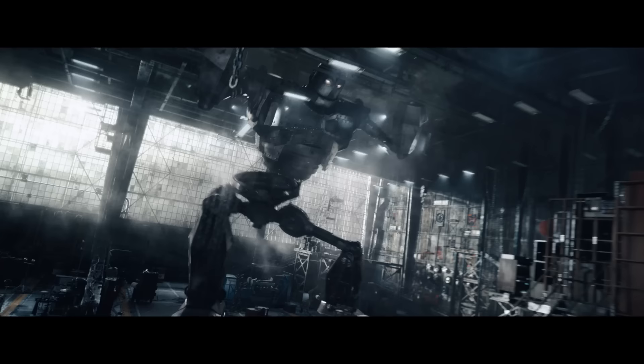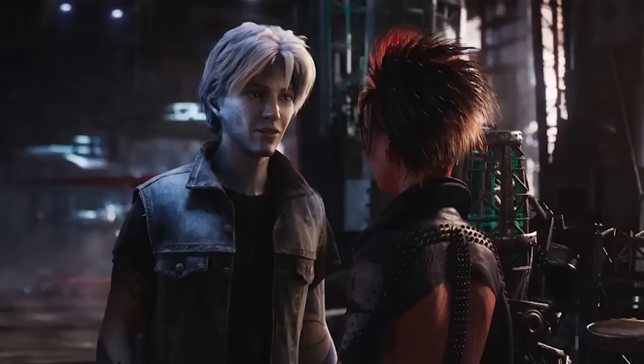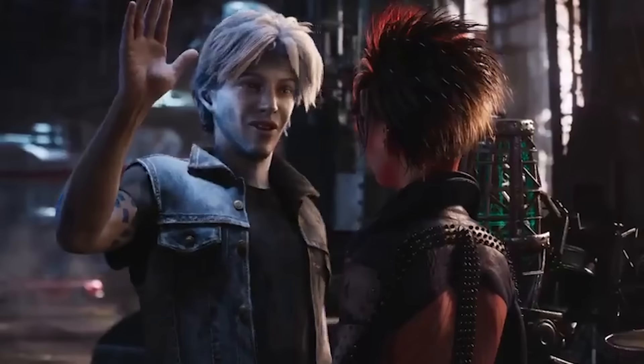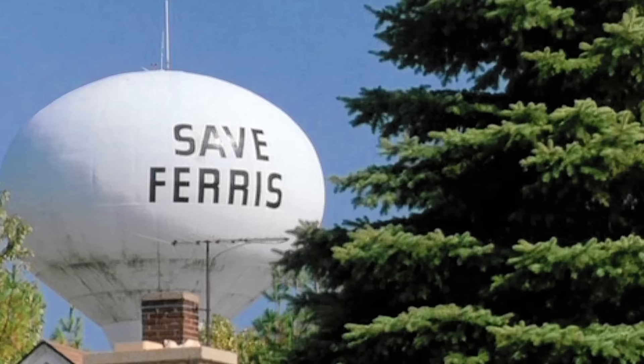We also see H's in-progress build of the Iron Giant, which she ends up using in the final battle. Parzival and Artemis quiz each other on Halliday's favorite shooter, Goldeneye. His favorite mode was Slappers Only and his favorite character was Oddjob. Parzival mentions he watches Artemis' Twitch streams. H's room is decorated with Space Invaders decals and posters for Beastmaster, The Fly, and Raiders of the Lost Ark. You can also see a Save Ferris t-shirt, a hoverboard, and a Goldie Wilson campaign poster from Back to the Future.